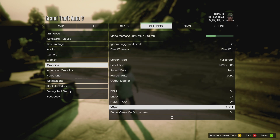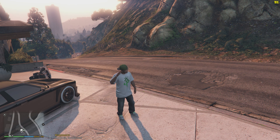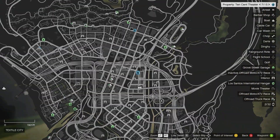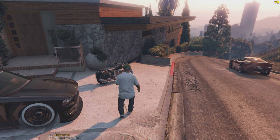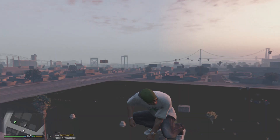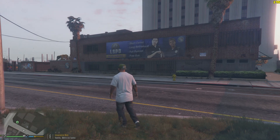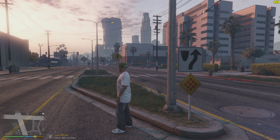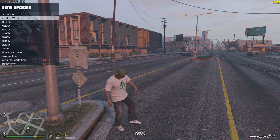So if I turn the V-Sync off and apply the changes, you'll see my frames per second rate is up there in the hundreds. That's also based on the location you are at within the game, because if you go to an area that populates a lot of vehicles and pedestrians and things of that nature, you'll definitely see a change as well. I've read that at nighttime you'll see a difference in the frames per second rate too, as pedestrians and other things factor in.